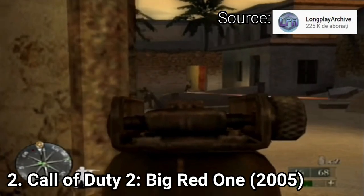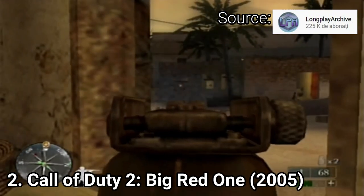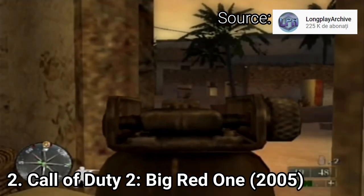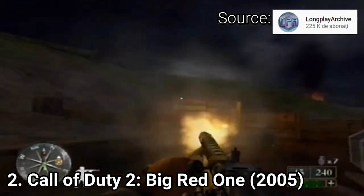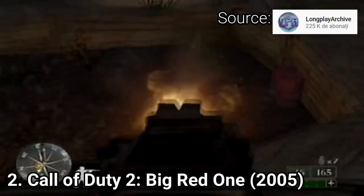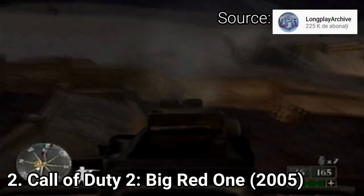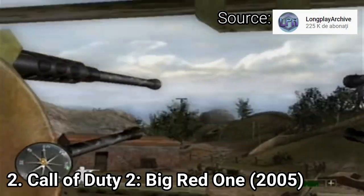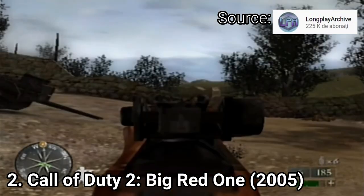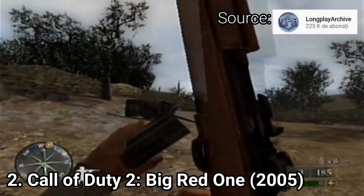Call of Duty 2 Big Red One tells a different story than the PC version. Here, you are playing with an American division that gets to see many fronts of the war. You'll be seeing various countries of Europe and Africa, and the game is engaging like all Call of Duty games of the period. The campaign is 7-8 hours long and has the usual variety of activities specific to WW2 games. Aside from shooting, you'll also be manning a turret, shooting planes, or shooting from a tank. The game is great — it tells a different story than the PC version, it's engaging, and if you're into the old Call of Duty games, you'll most probably like this one too.